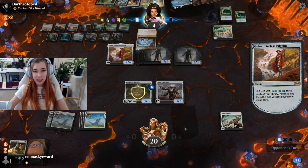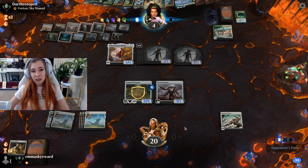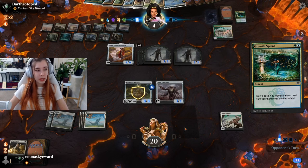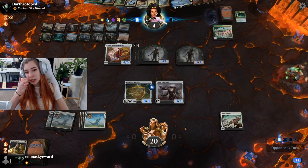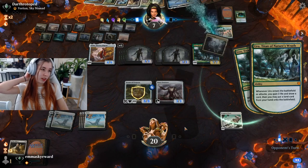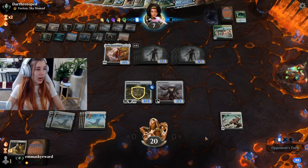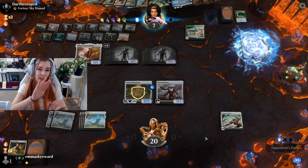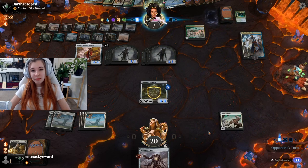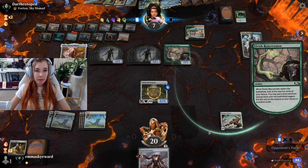We need flying or haste. Actually if we draw a Gingerbrute we could win because of Steel Overseer — it would be a 4/4 with Tempered Steel and Steel Overseer. They do not have haste and cannot block Gingerbrute, although they have seven life now so I think we're hedged out of the game. Just for fun, let's see what our next draw was. The fact that they just gained life there really blew us out. They're really going off this turn.